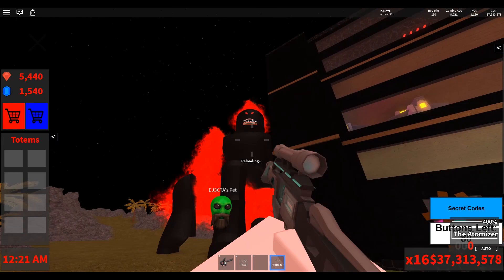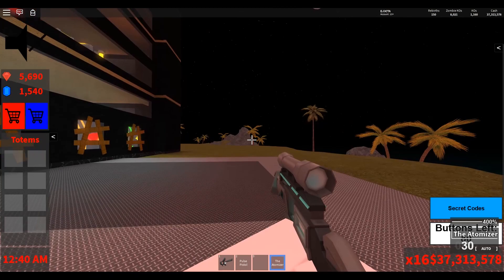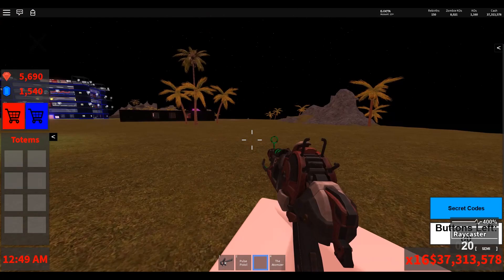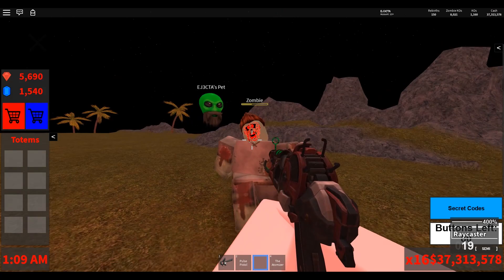He is dead now — we took him out and got our rubies. If you're paying attention, the zombie titan gives you 250 rubies when you beat it. And I believe everybody on the server at the time gets that 250 if he's taken out — I don't think it's just to the person who gets the last shot, but I may be wrong.